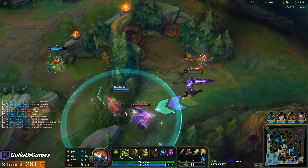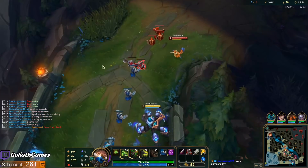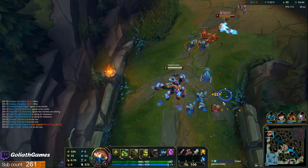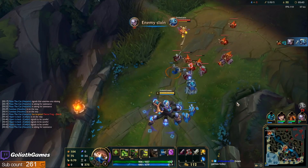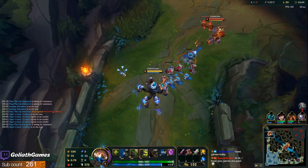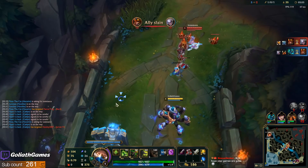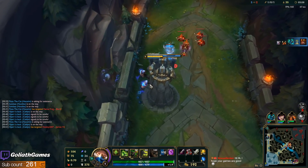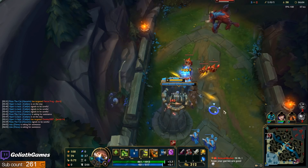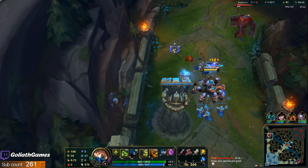How much HP does Overgrowth give versus the HP Miner rune? I don't know about the rune — I can't remember how much HP that gives. I know it's based on your level. But Overgrowth, I usually get about 200 HP per game at least. Depends on how long the game is, obviously. Between 200 and 300 HP from Overgrowth, I would say. I've gotten like 400 or 500 before though. I've gotten 500 against Yorick because it works against his ghouls.